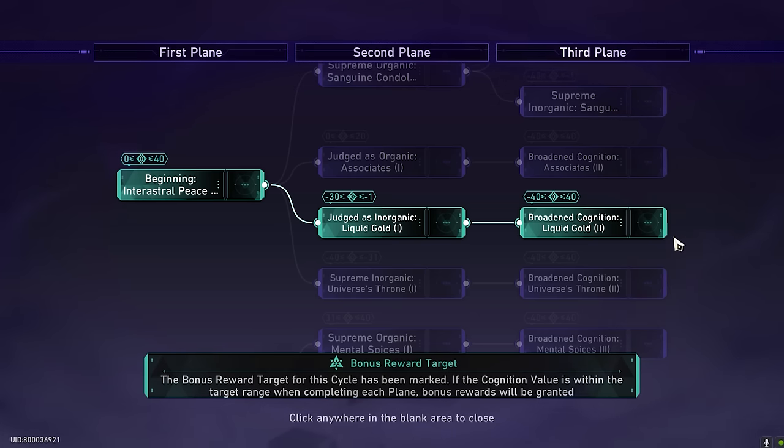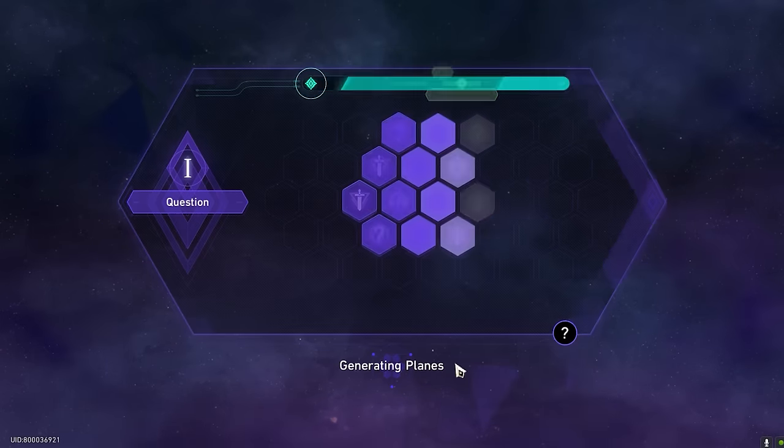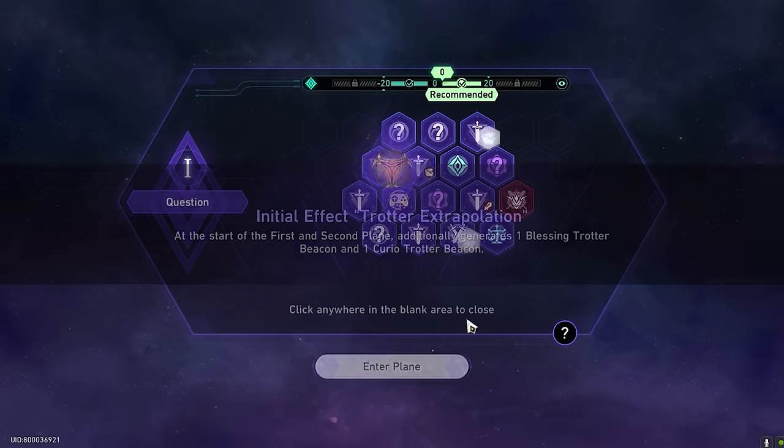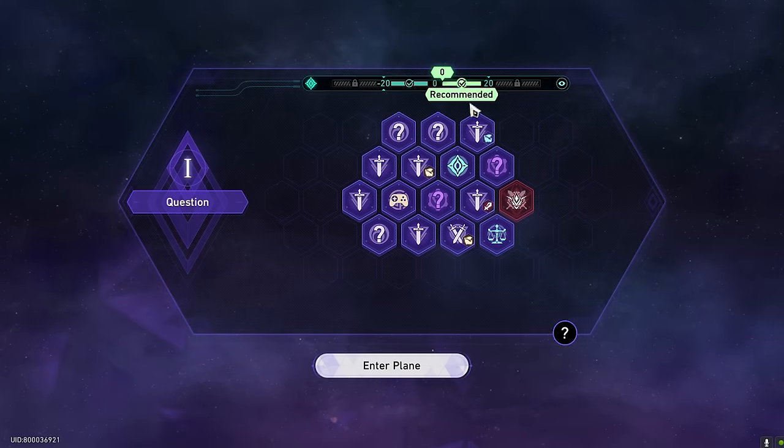This is unlike the Swamp Disaster where it was completely random and you had to know the terminology — like Lapismat 1, 2, 3. This one spells it out for you. Don't worry about all the numbers at the top. When you enter the first phase, you'll see a recommendation, and you want to follow it because this helps you unlock exactly the story you need.